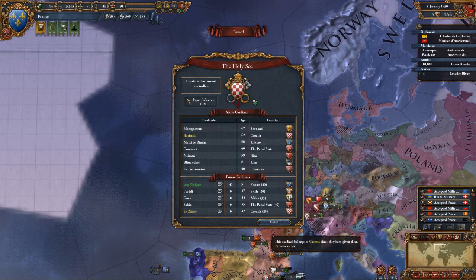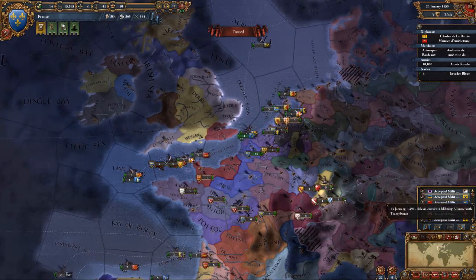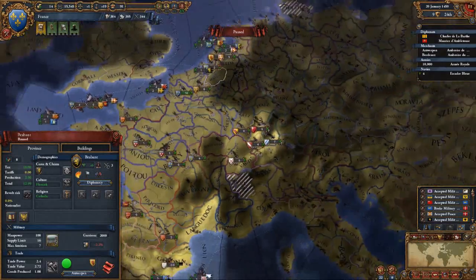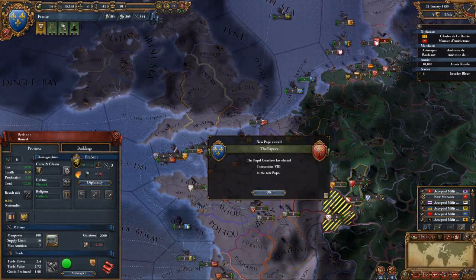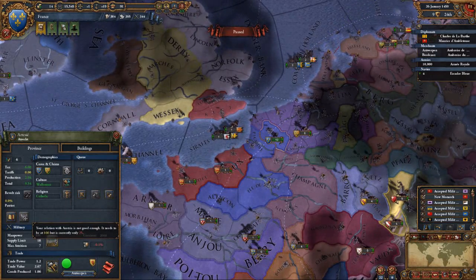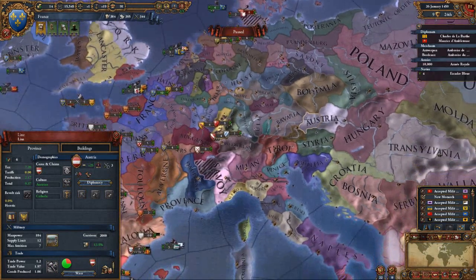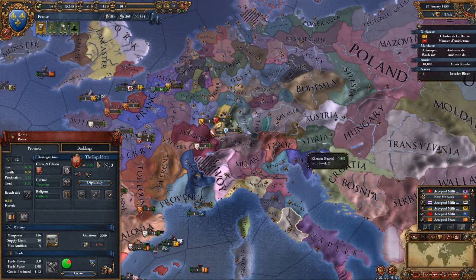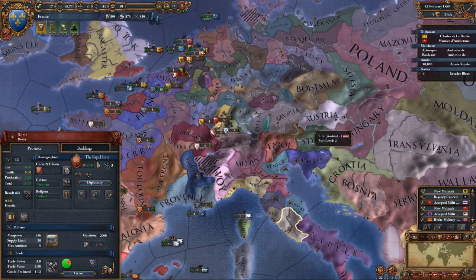We are ten votes up, so we're nearing the Papal State influence. There's the Holy Roman Empire — can we join the Holy Roman Empire? I don't know if that's even possible. Let's have a look. Do we have any borders? My relations with Austria is not good enough. Maybe that's what I should do — join the Holy Roman Empire. France as the Holy Roman Empire — could be interesting.